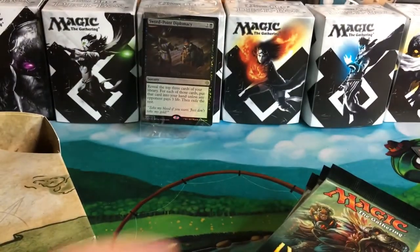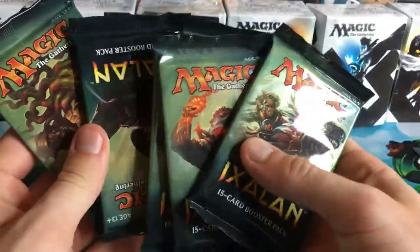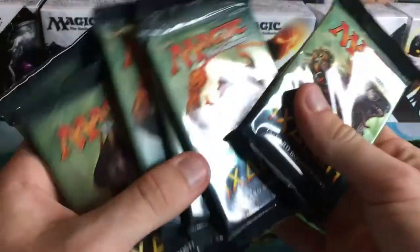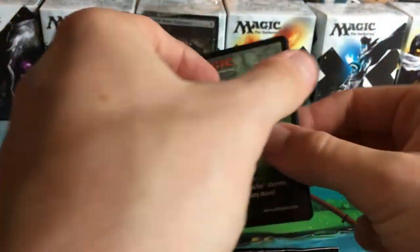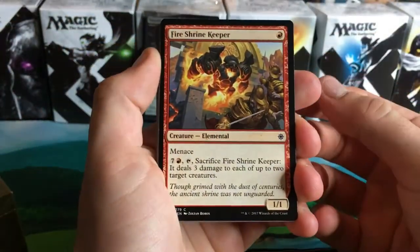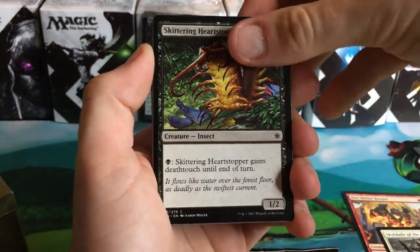Alright, let's see what we can get in these packs. We've got four packs — oh, we got an upside-down one — actually we're just all rocking Ixalan on this one. Sweet, let's do it, pack number one! What are we going to get? I'm so excited tonight, we've only got a little bit of time so let's get through it. We're going to go through these and let you kind of see what we got.